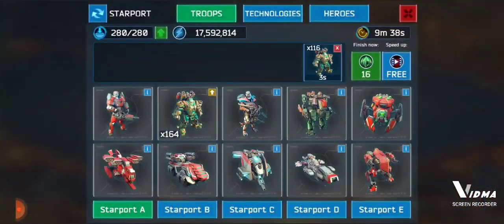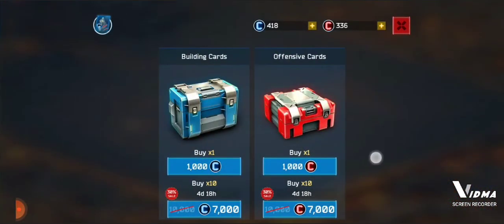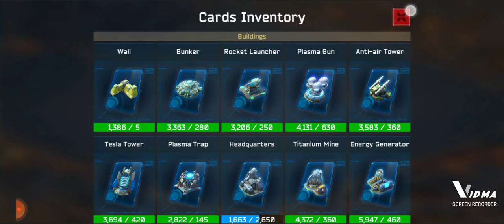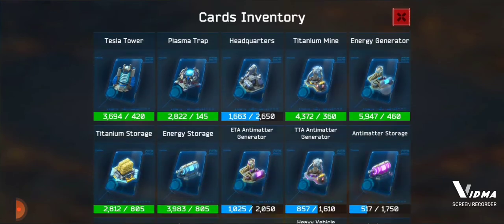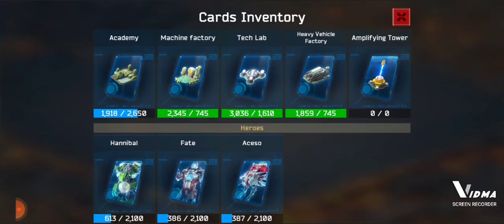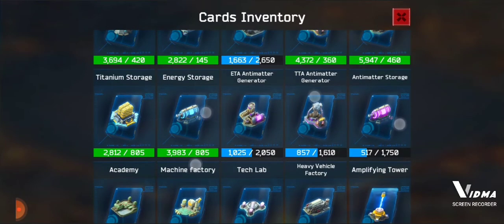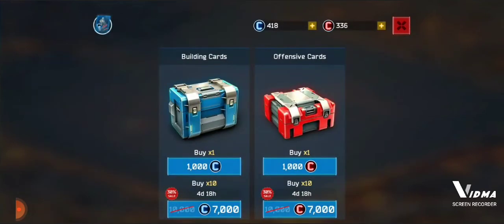I saw cards right here — it's a thousand for one card, seven thousand for ten. Up here there's a little circle that shows everything. When you hit it, it shows you all the cards you can get. But this display right here is not interactive — you can touch it but it won't do anything.